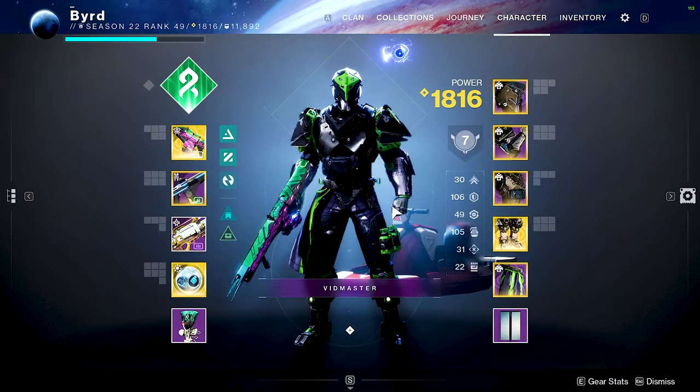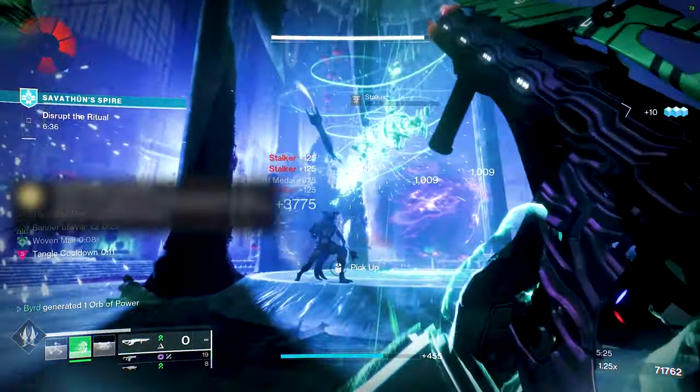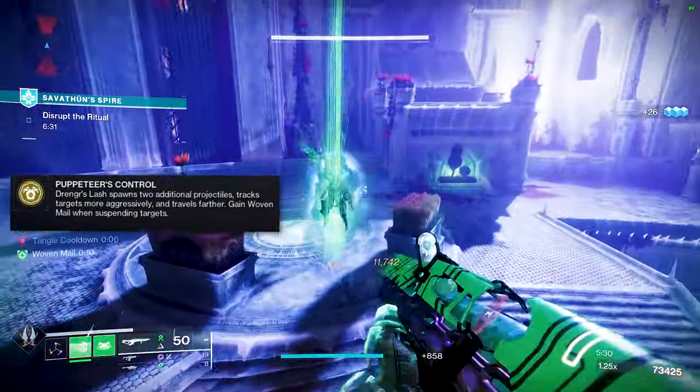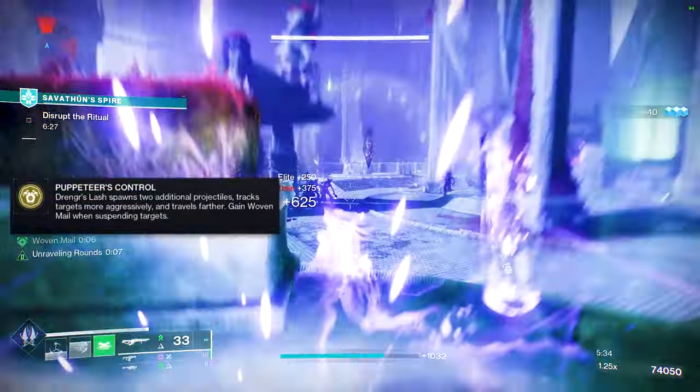We always like to look at what exotic we're going to be using for our armor — the coup de grâce for this setup — and that's going to be the Abeyant Leap. It reads: Puppeteer's Control — Drengr's Lash spawns two additional projectiles, tracks targets more aggressively, and travels farther. Gain Woven Mail when suspending targets.